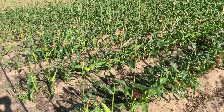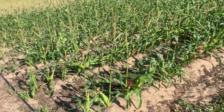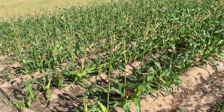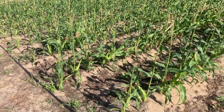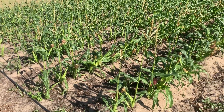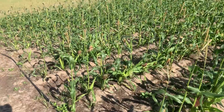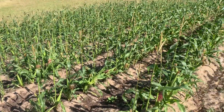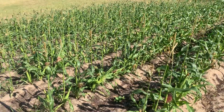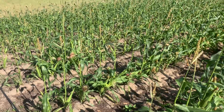I shot these with 20-20-20 early on, hilled them, shot them again a couple weeks later, then side-dressed them with ammonium sulfate — or whatever it was — I got it from Hostel's for corn. So I don't know what I'm doing wrong. I side-dressed to fertilize, so why is it tasseling so quickly?